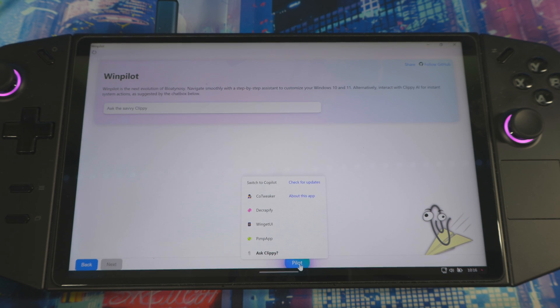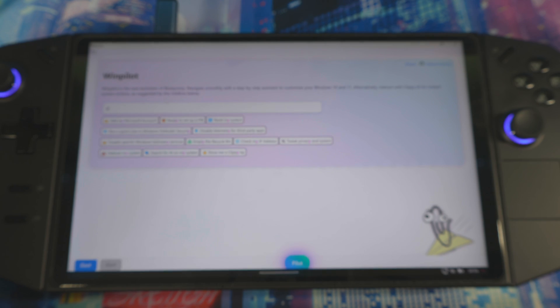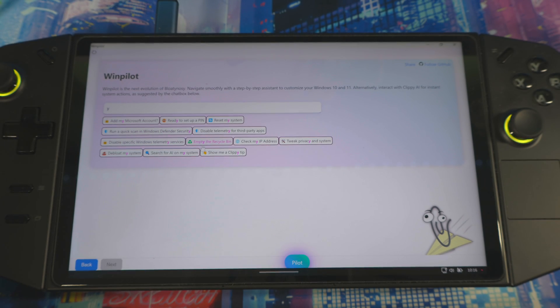Now if you click on 'Pilot' and click on 'Axiom,' here you can just type anything to Axiom. Let's say you're trying to do a restore — just type a letter and it brings up all the stuff you can do inside this app. You can do 'Create Restore Point,' 'Clean Up,' 'Check Available Disk Space' — anything in this app. Type another letter and it brings up whatever you need, like 'Develop My System,' 'Search AI for My System,' or 'Show Me Clippy Tips.'